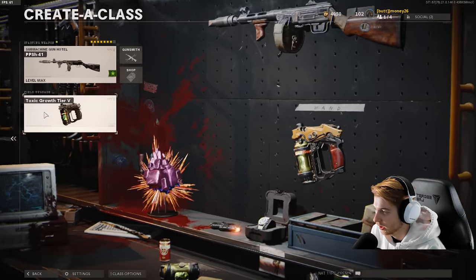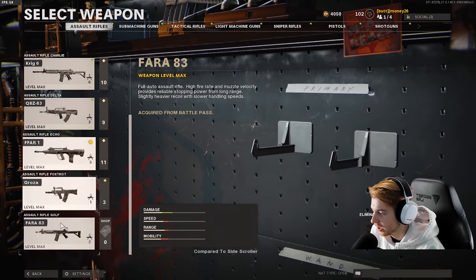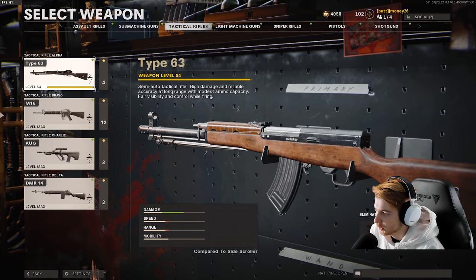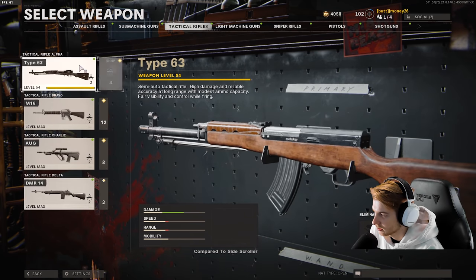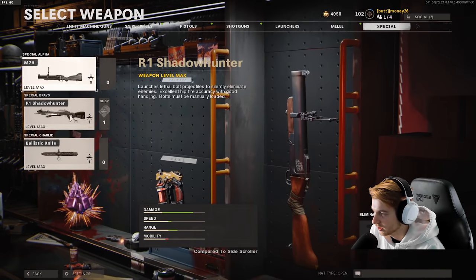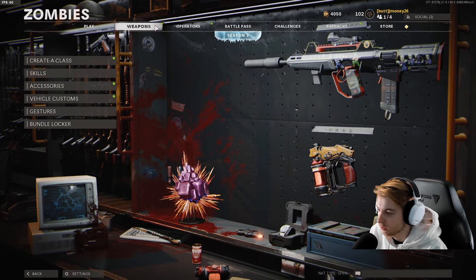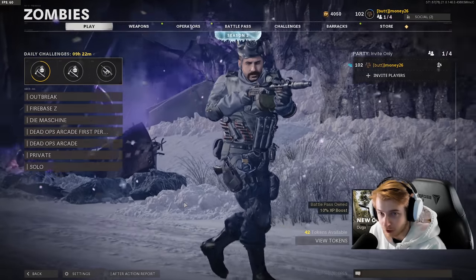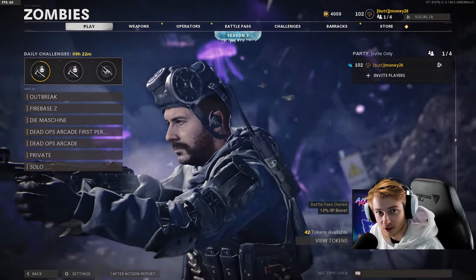We're getting close on Dark Aether — five out of nine — and hopefully ours glitches out early. We're one LMG away, which is the RPD. We need basically every AR except the Krig, every SMG except the PPSH, and two tac rifles since we already have the M16 done. I do want to get through all the melee weapons too — same with the Ballistic Knife, that looks like a lot of fun. Leave a comment on what weapon you want to see next. If you enjoyed the video, leave a like. If you're new, subscribe — we're still on the road to 100K. See you next time.